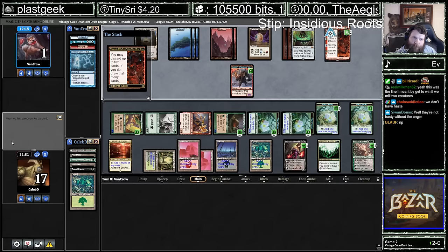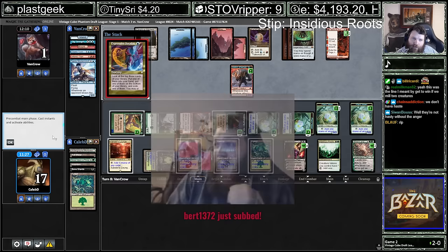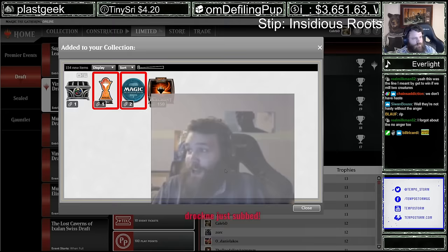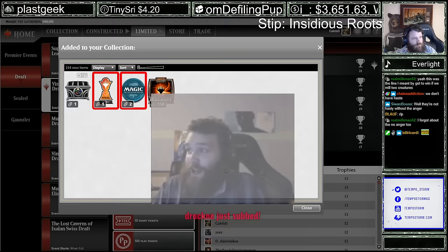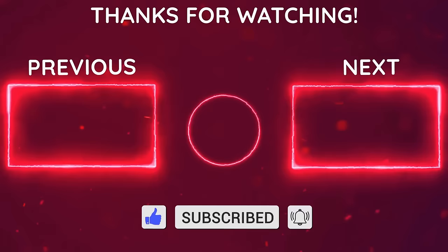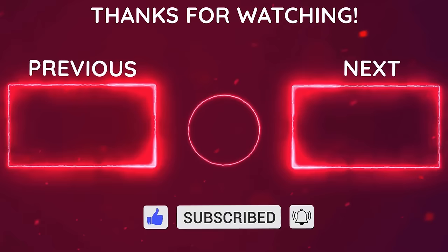It's the green mana dork deck when your opponent's looting away Inferno Titans. Hey Bert, thanks for the 53 months there. Insidious Roots — and we actually got some Roots triggers at the end there. That's pretty sweet. Vitix, thanks for gifting a sub — congratulations to Dracneem. Hell yeah. What do I think of this Vintage Cube? I'm going to go to the Vintage Cube.